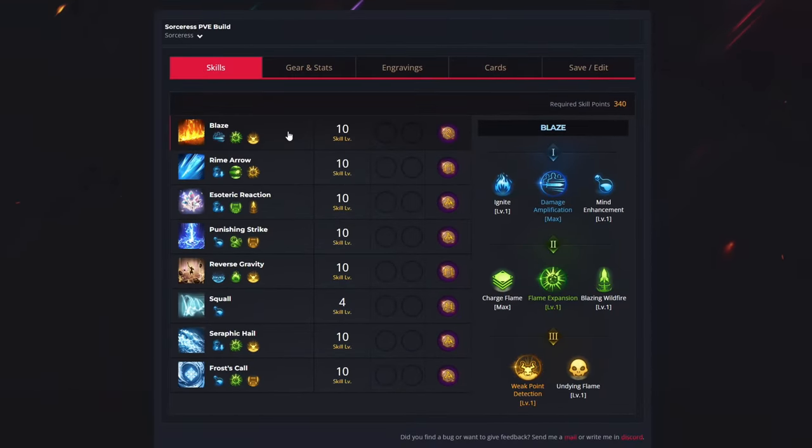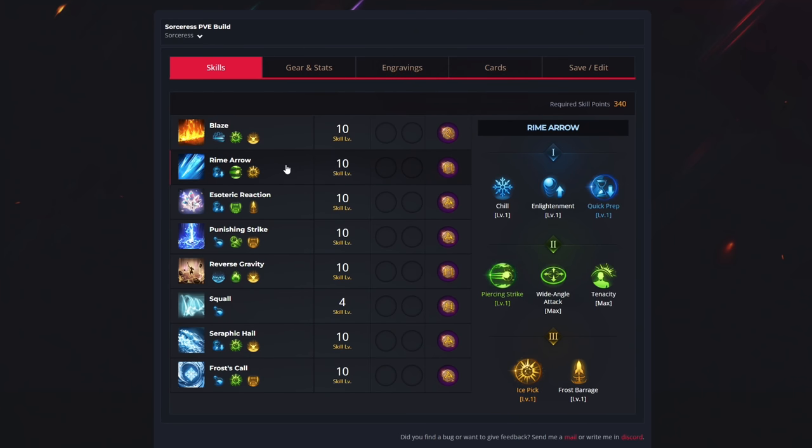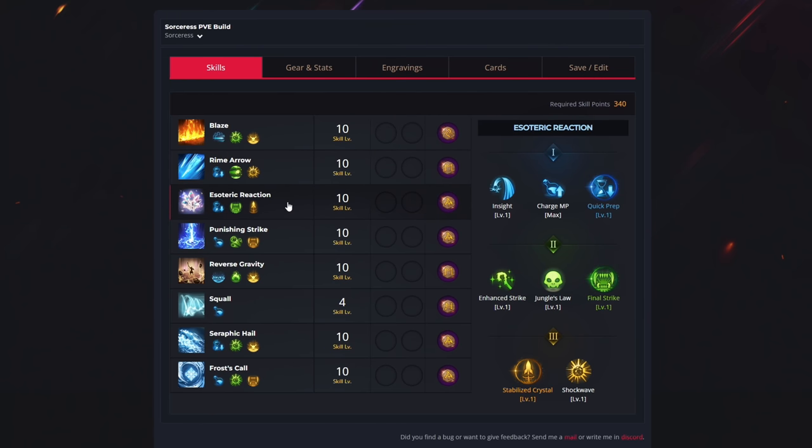For the first ability, we have Blaze, and we use 10 levels to unlock damage amplification, flame expansion, and weak point detection. For your rune, you want to get Bleed. For the second ability, we have Rime Arrow, and we use 10 levels to select quick prep, piercing strike, and ice pick. For your rune, you want Focus. Then for Esoteric Reaction, we use 10 levels to get quick prep, final strike, and stabilized crystal. For your rune, you want Gale Wind.